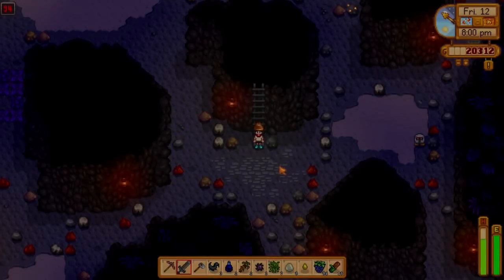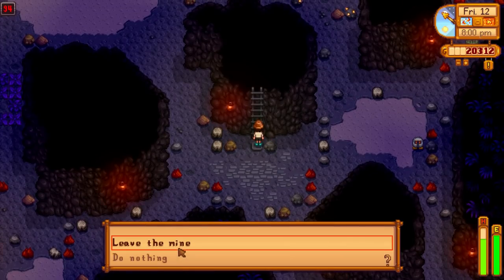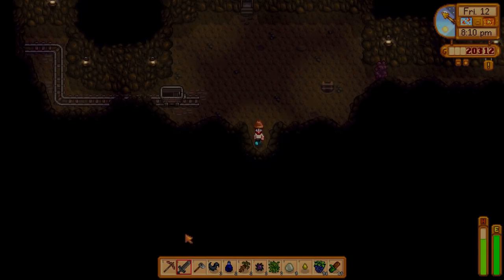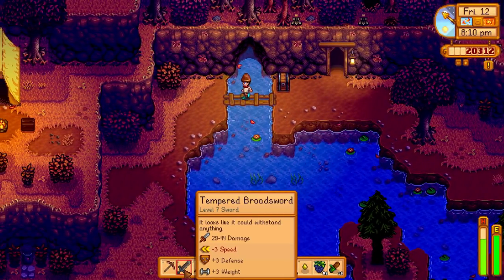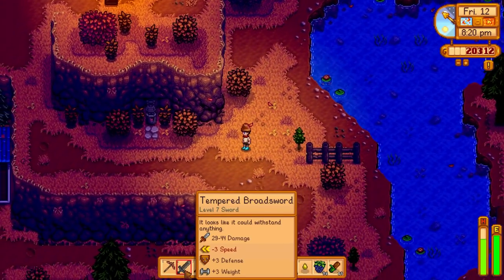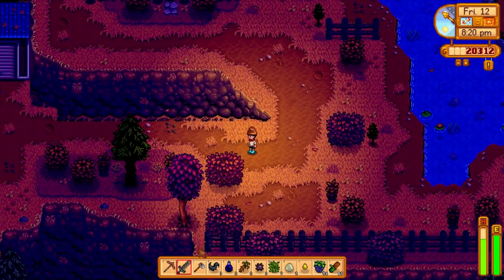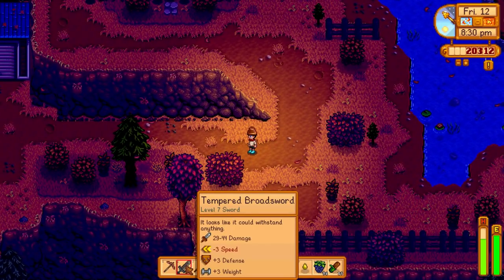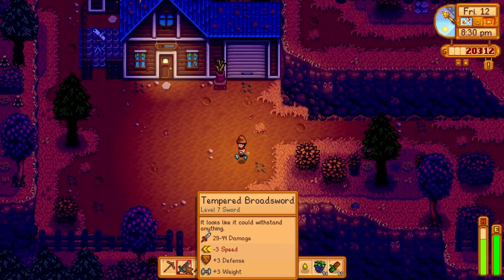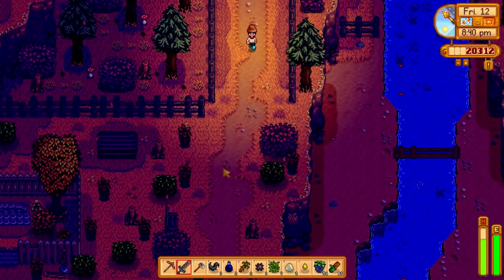We got a tempered broadsword - level seven, which is so much better than ours. What a find! That's actually a super strong sword. We've got to talk to Demetrius right now before it gets too late - it's Friday so he'll be at the saloon, which is perfect. We've got an easy 700-something gold there and a very good weapon. The only problem is it's a minus three speed which sucks - it's very slow compared to ours. But it gives us good defense, good knockback, and very good damage.